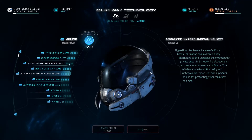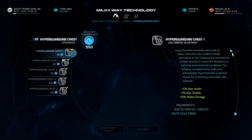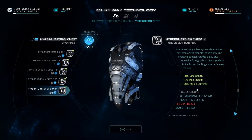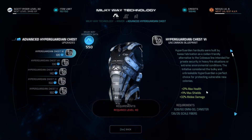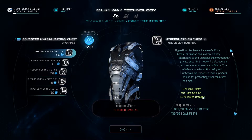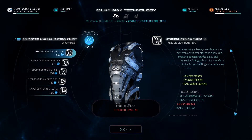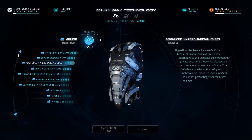I can get advanced hyper guardian stuff right? This is the next thing up. Looking at the chest - it's 20 max shields or max health, 10 max shields, 30 melee damage. It's exactly what we want and this one just goes up by one percent: 21 max health, 11 max, and 2 melee damage. But it does require level 40, so I can't even do it. I guess I'm holding on to the rest of my points for that now that I have this all maxed out.